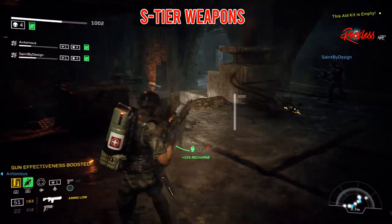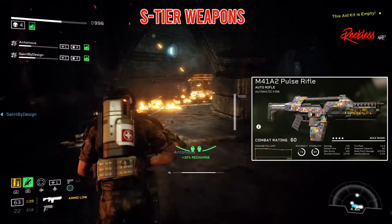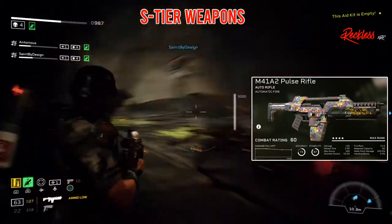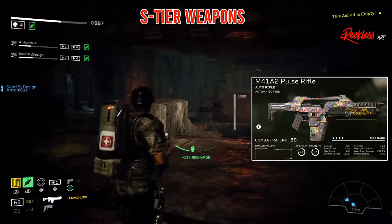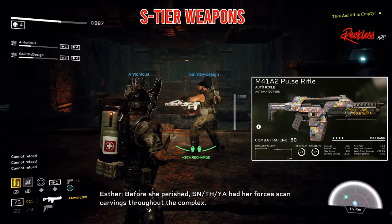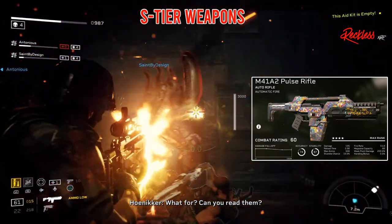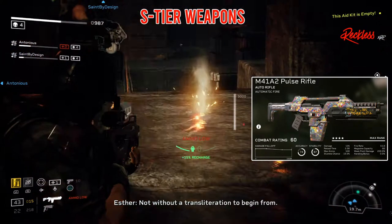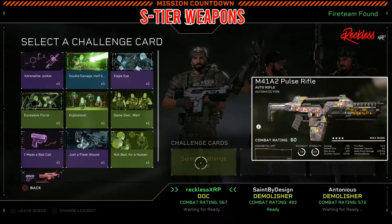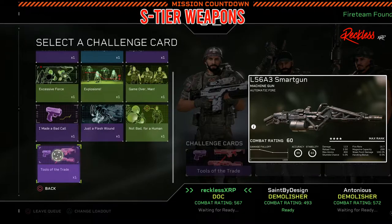The first weapon in S tier is the M41A2 Pulse Rifle. It is an automatic firing auto rifle. It has an accuracy of 74, stability of 86, damage of 131, reload time of 2.0, max ammo of 540, stumble chance of 15%, fire rate of 10.5, mag capacity of 60, and a weak point damage of 200%.